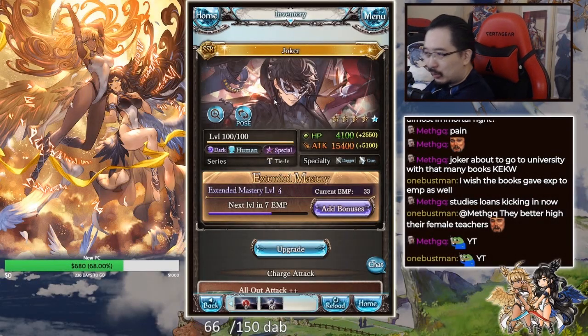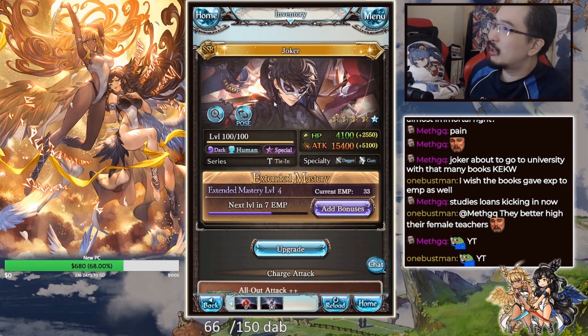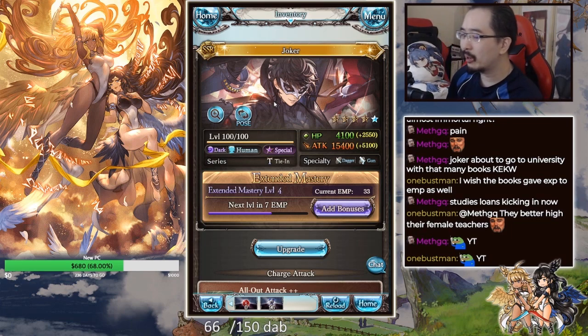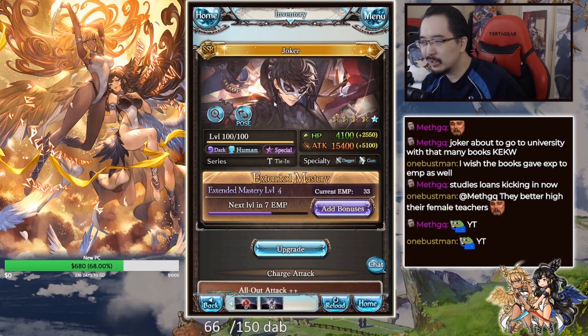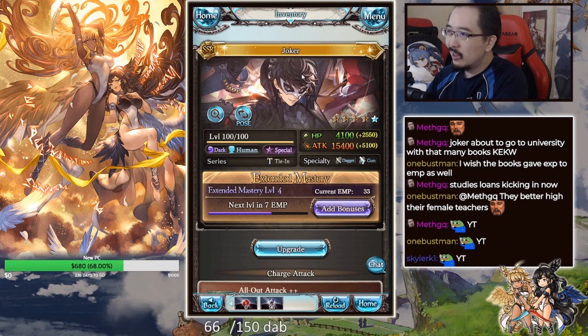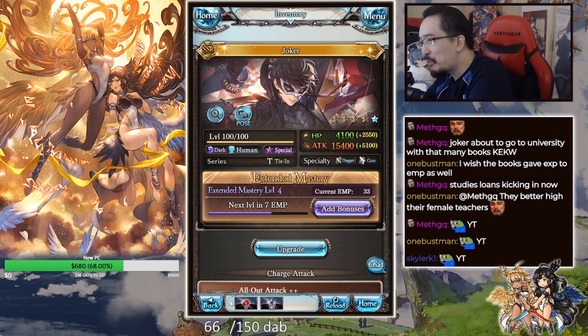Hey, what's up. Surs back once again for yet another Full Lumen Break character impression. This time we have the final collab character — the special three collab characters getting Full Lumen Break at once kind of thing. So now we have Joker as the last character, and yeah let's jump right in.